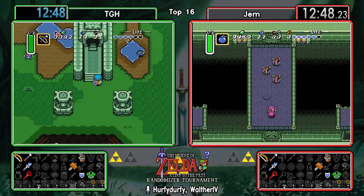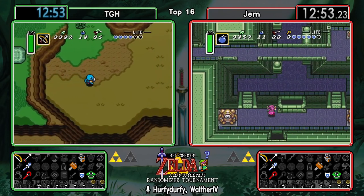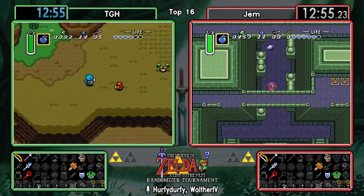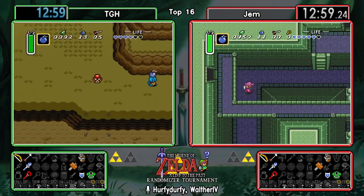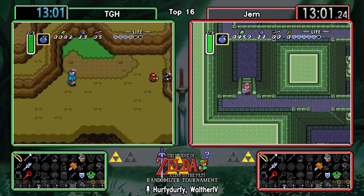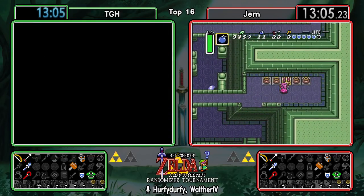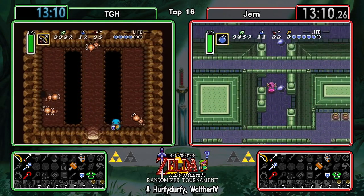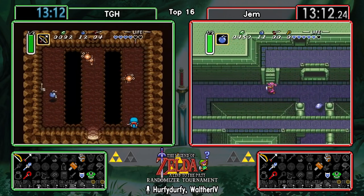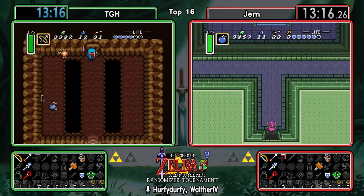Not having the Fire Rod or a sword is going to make these dark rooms a little bit more annoying, but they're pretty safe with the heart count so far. Both these runners are excellent at the game, so I don't imagine seeing too much of a problem. Normally you'd like to at least have a sword to slash around or something to make navigation a little bit more convenient.